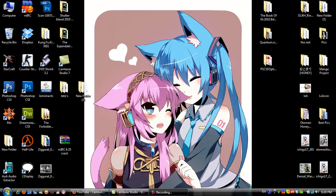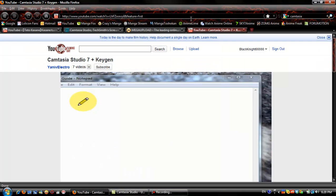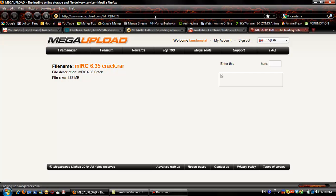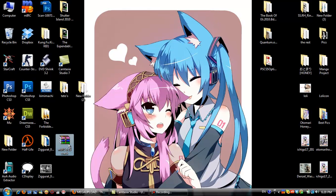I'm going to be showing you how to install mIRC and bring the crack on. You're going to download this link — I'm going to put it in the description. You download it and you'll have this file.